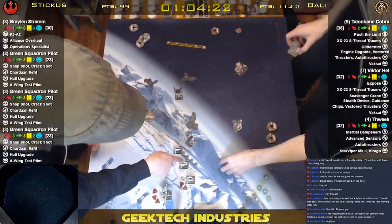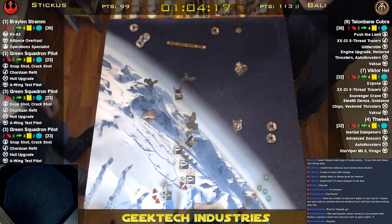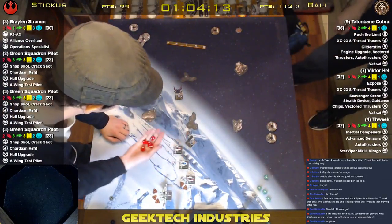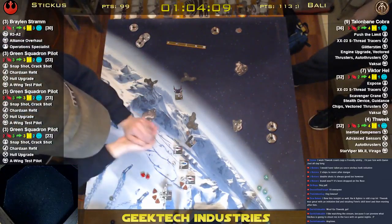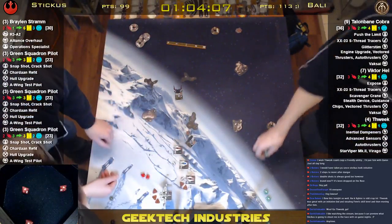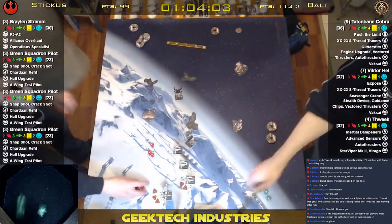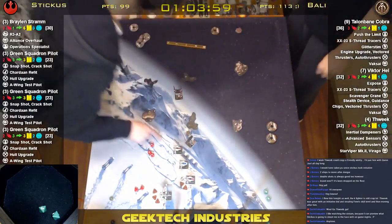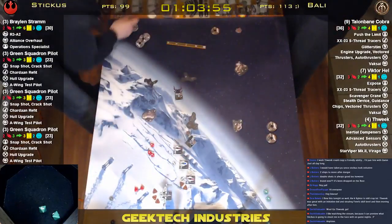These upgrades are great and all, but they still can't withstand A-wings. He's gone — I can't even withstand A-wings! I'm dying to A-wings. Crack Shot really didn't help you, buddy. This guy's got no shot, so he's gonna take his range one on Talonbane. Wow, three hits — and dying to bloody aliens.